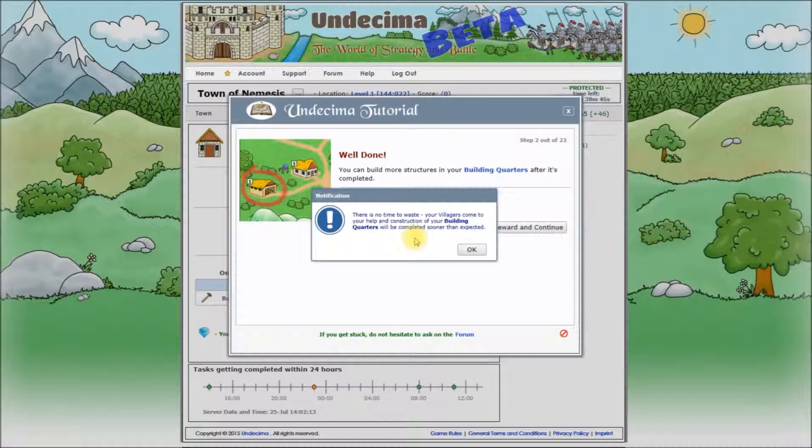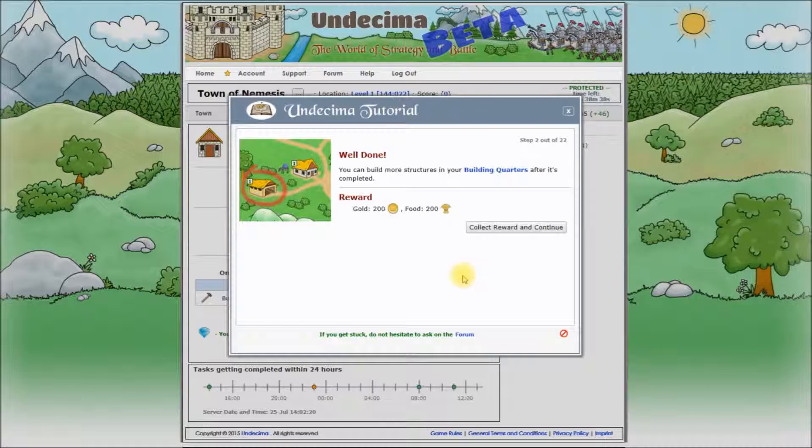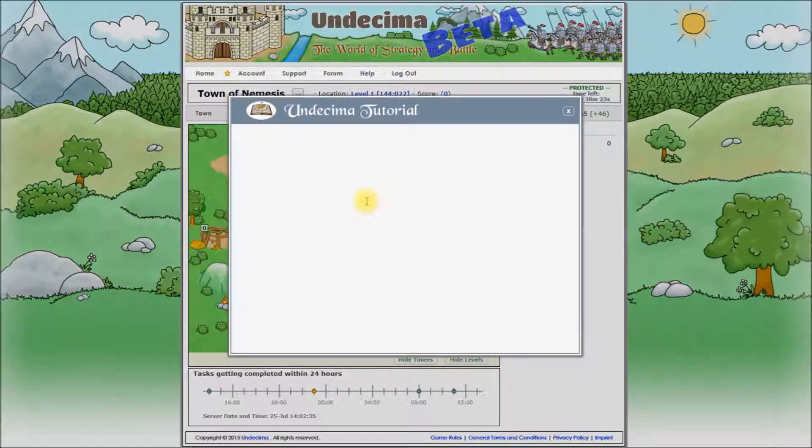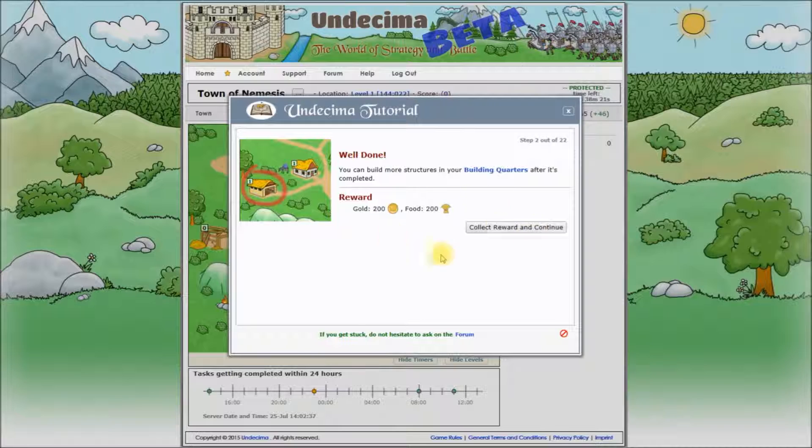There is no time to waste. Indeed, construction of your building quarters will be completed sooner than expected. Very well. And now this tutorial step is completed. We can collect our reward and continue to the next step. You can do it right away or you can close the tutorial, click around, open it again, and your reward is still there waiting for you. We can't advance to the next step though before we collect the reward, so we will click collect reward and continue.